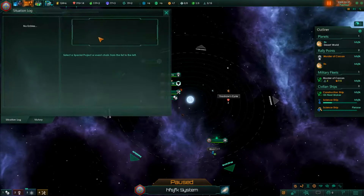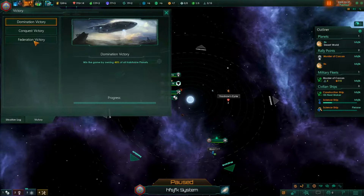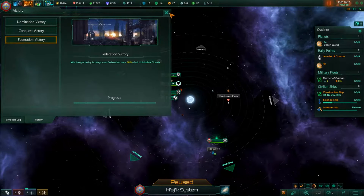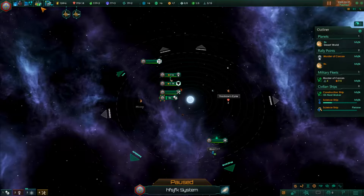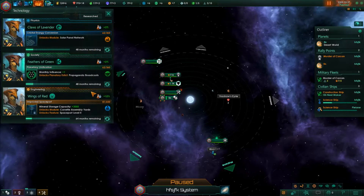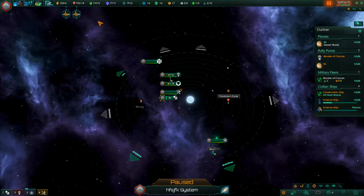This is the situation log - it has all your objectives, and then this victory screen shows how close you are to certain types of victory. Over here is arguably the most important tab of all - technology. That's where all your researching will happen, and researches are a big deal.